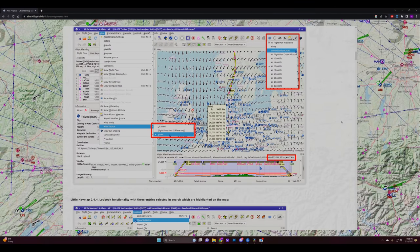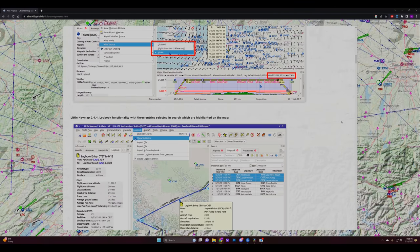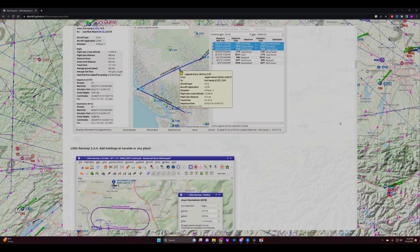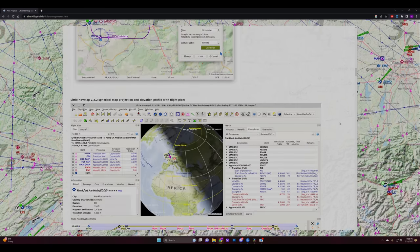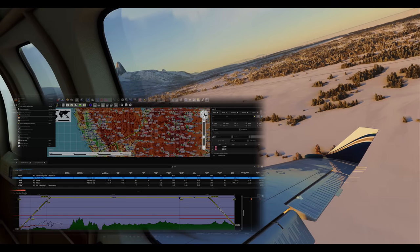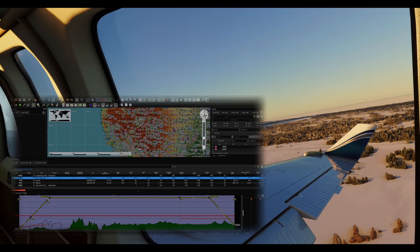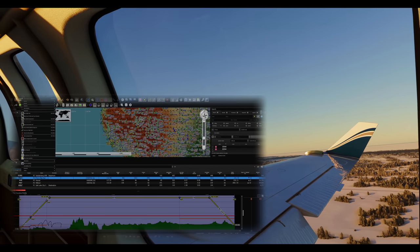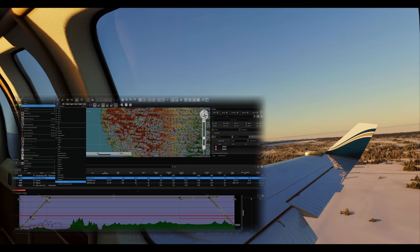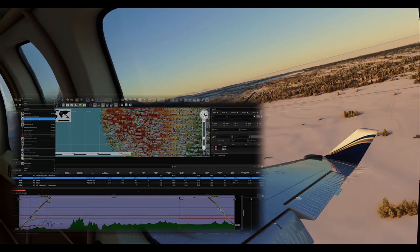Little Nav Map is like your very own flight control center but without the incessant beeping. Think of it as your new best friend, always ready with directions and never once asking you to stop at a gas station. With the ability to update from Navigraph nav data, you can toss out your old paper maps. The navigation map isn't just detailed, it's a cartographer's dream come true. With online and offline maps, it's like the Swiss army knife of navigation tools.